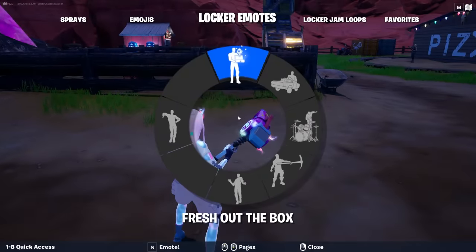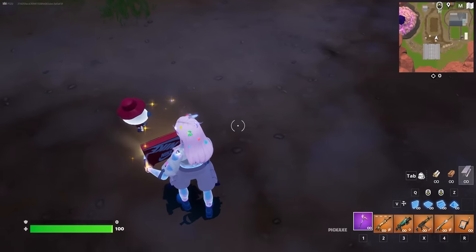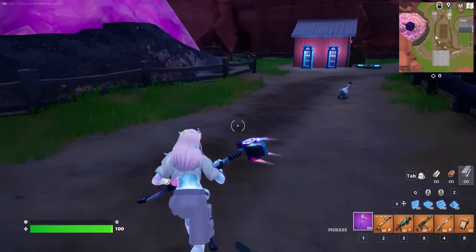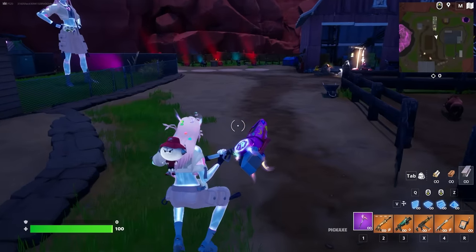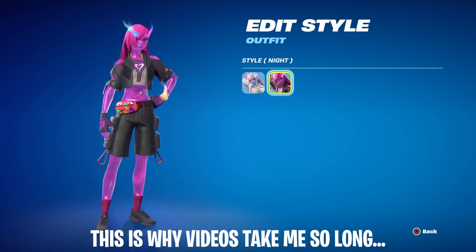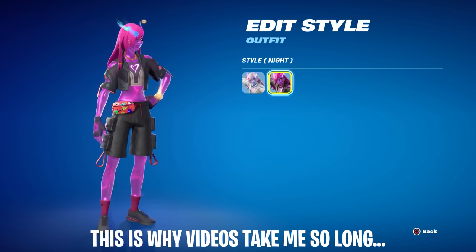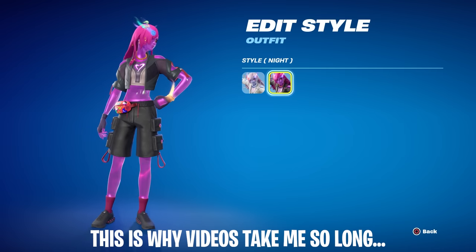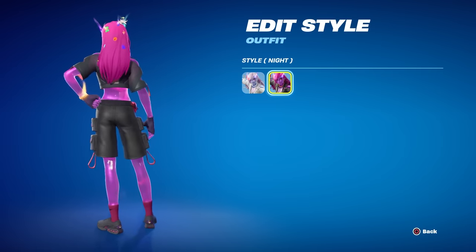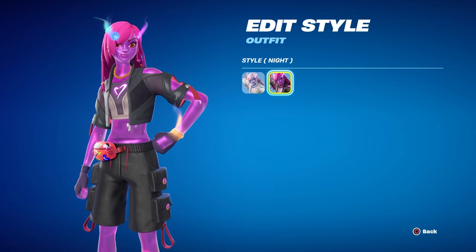You might as well do the emote as well to see if anything changes — I don't think it will. I do like the little high steps left and right. One more time — the hair physics: we still have physics on the front portion of the hair, but obviously not the back anymore with the back bling equipped. If you're still here with me, give me your favorite topping on a pizza in the comment section. This is the night edit style for Eclipse — not gonna lie, don't like it, not a fan of it at all.